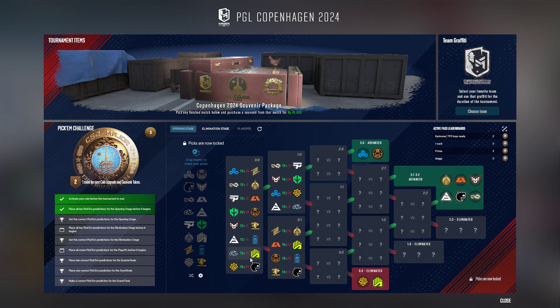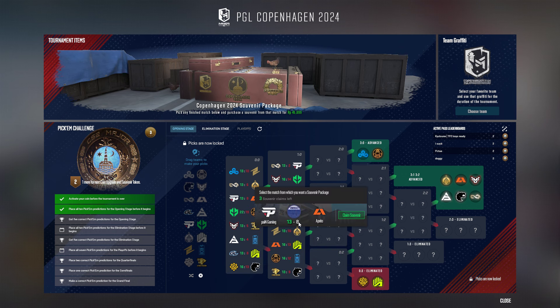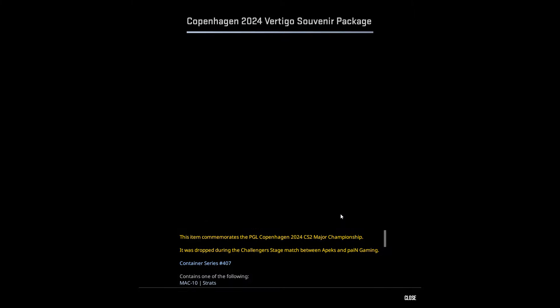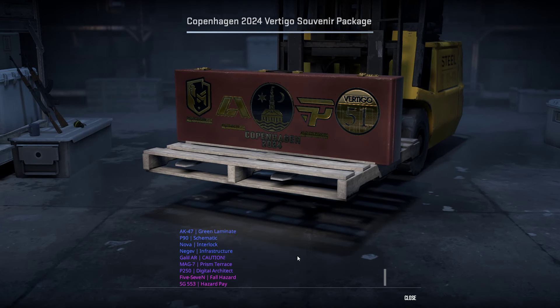So whatever you pick, make sure you pick one. This is between SAW and KOI, between the map, or maybe Vertigo 1, like Faze Gaming versus Apex. And you can claim Swapory and you can get it, like here, and this marks your route.